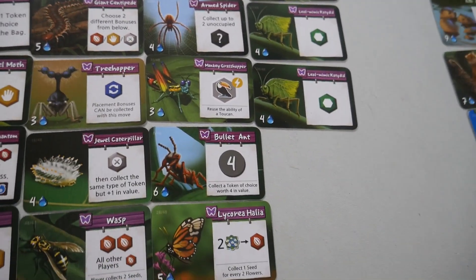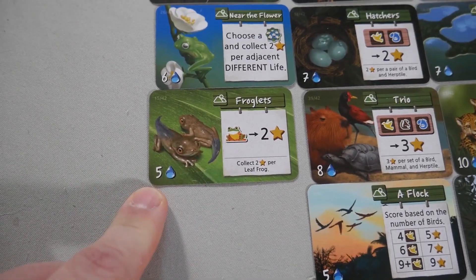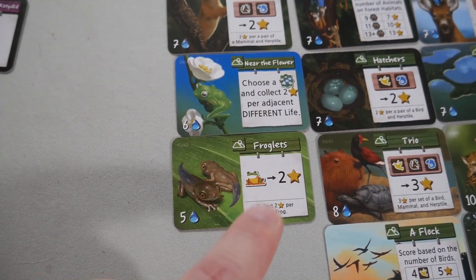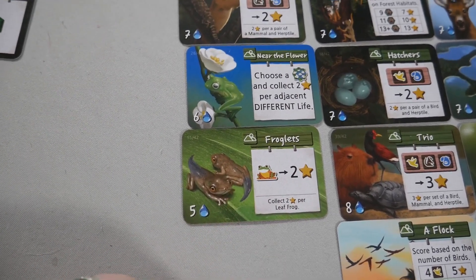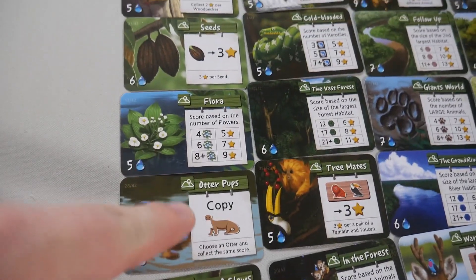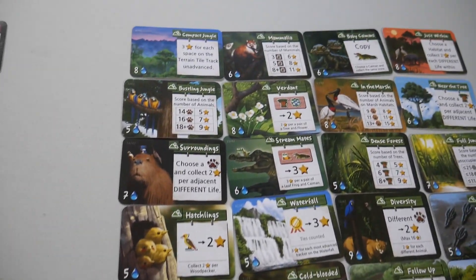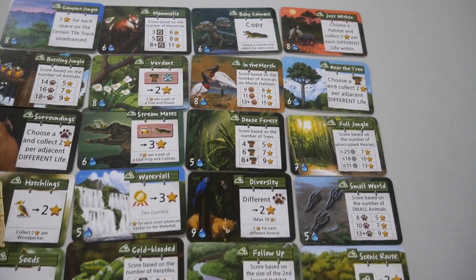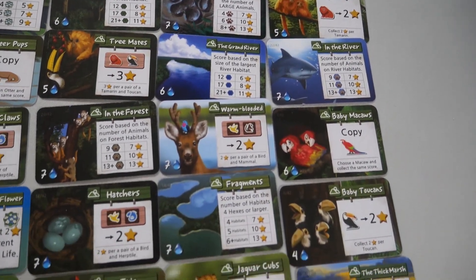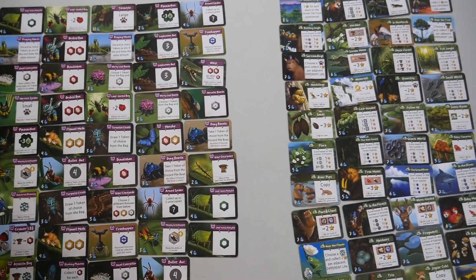Over here to the scenery. You pay this cost, but the difference is these come in front of you and stay in front of you — you can have up to four in the game. These give you end-of-game scoring. So this gives you 2 points per leaf frog, this is different lives, this is looking for pairs, that's copying and scoring again for one of your animals, and this is having so many flowers. There is a decent variety of different scoring conditions beyond just the normal. That is everything that was inside Life of the Amazonia.